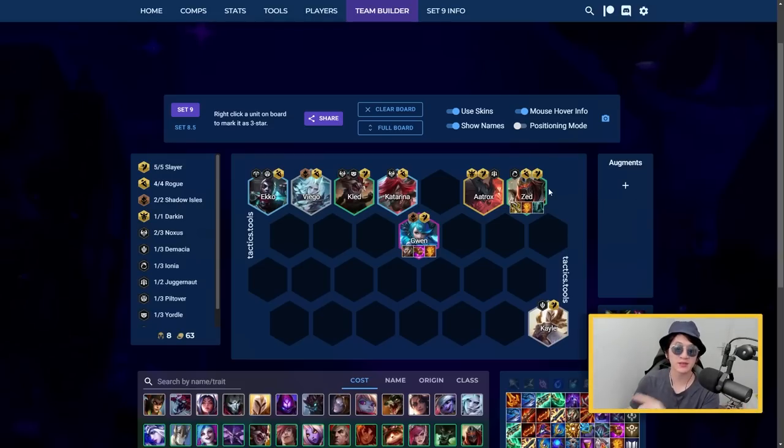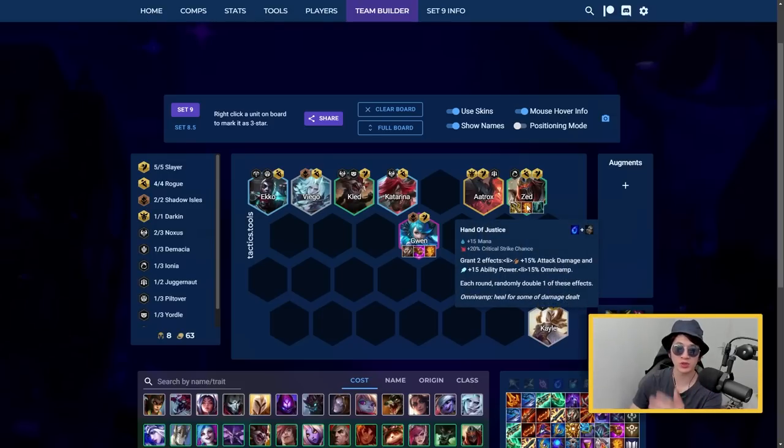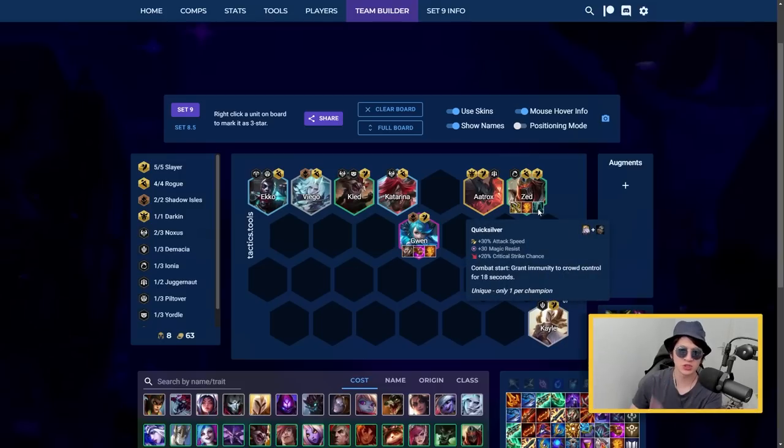For the two-cost reroll, we want to play Rogue again but this time Zed is your main carry. You have Echo, Viego, Katarina as usual, and then as many Slayers as possible. You want all your Rogues at the front line so they lose HP fast and run towards the squishy units to kill them. On Zed, you want as much damage as possible with IE and also some sustain.